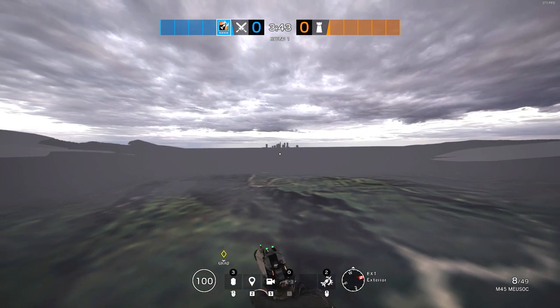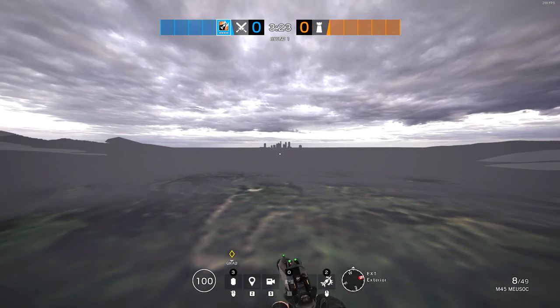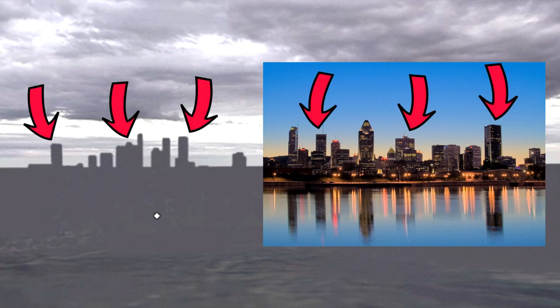This immediately grabbed my attention because I wanted to figure out what city it was. As I kept running to get as close as possible to the silhouette, I could really begin to make out the shapes of the buildings. That was when I remembered that the Ubisoft HQ is in Montreal, Canada. So I did a little research and found an image of the Montreal skyline. I noticed two square-shaped buildings with a notch on top, two L-shaped buildings, and tall rectangular buildings on the left-hand side. I'll admit the two skylines aren't exactly the same, but let me know if you think it's a different city.